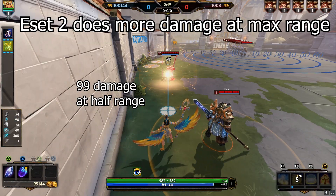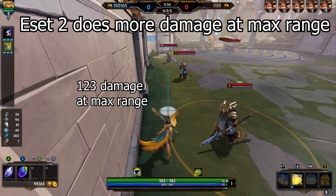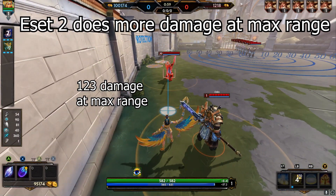Eset's Spearball does more damage at max range. Maybe not something you should be shooting for every single time, but it is nice to know in niche scenarios.